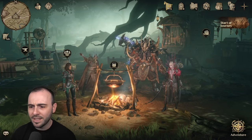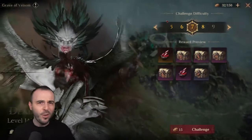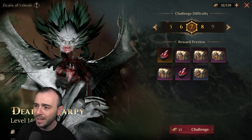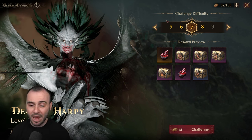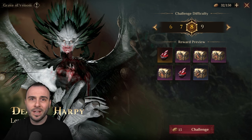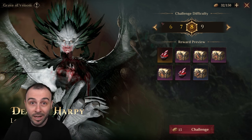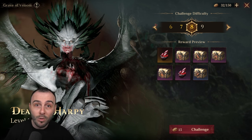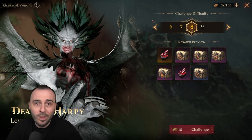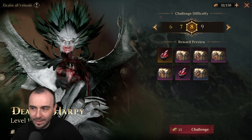It does depend on how developed your account is. I'm going to show you a few different teams from different elemental affinities. I'm talking about Stage 7 — at the moment I'm just not able to go to Stage 8. I haven't really farmed a lot of gear to build my heroes in epic gear. I'm still using rare gear on a lot of them. We have no runes available, the artifacts are only at level 12, and the heroes are only at level 69 or 70.